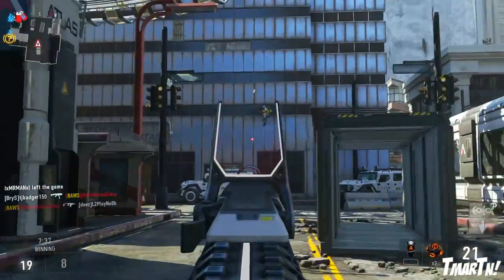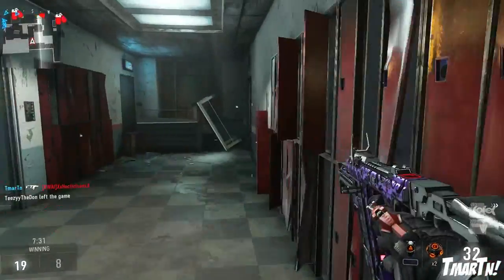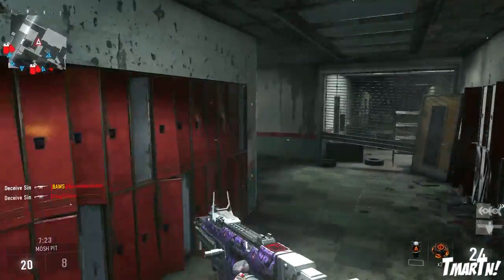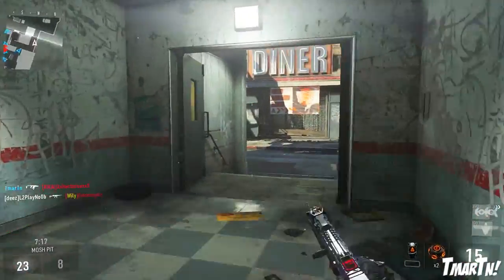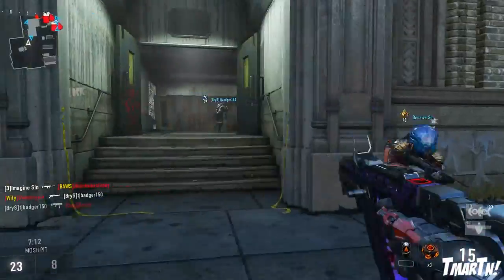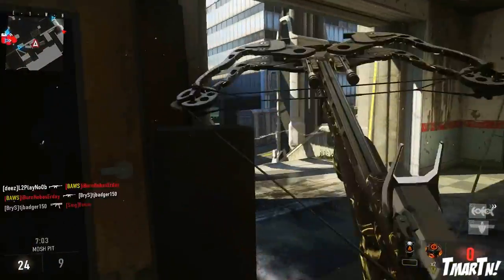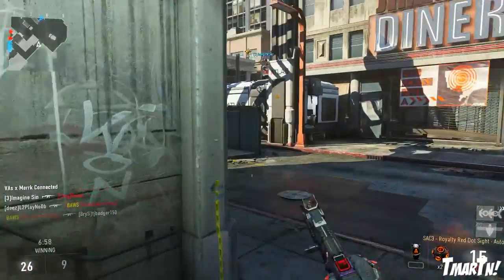One thing that really threw me for a loop — and you guys might have seen me confused by this when we opened it up in our Advanced Supply Drop opening video earlier this afternoon — is that you guys can see in this gameplay, you still hold it in one hand. The normal akimbo SAC-3, you hold each one with one hand. But with the singular version, you're still only holding it with your right hand, which I just thought was kind of funny. Your left hand never comes over to help unless it's reloading. Maybe that's why it's got so much recoil — that guy needs to get his hand on the weapon to reduce the recoil. I wish there was a way to do that.